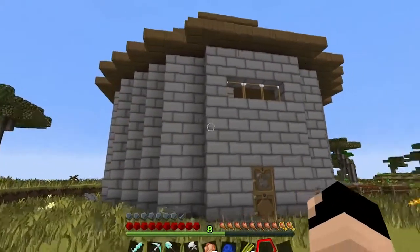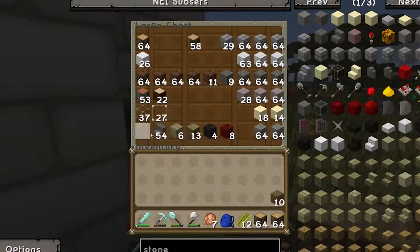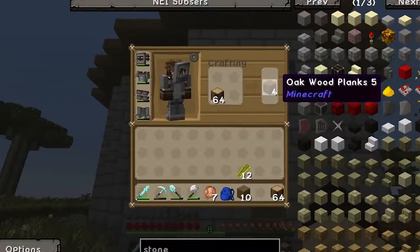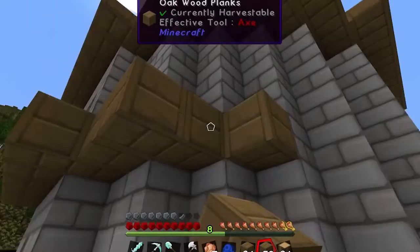But today, we are going to be building a balcony around our home, because I really want to have a balcony. So let's go ahead and get some oak wood, because that's what I'm going to build it out of. Let's turn about a stack of it into planks. We'll just follow the outline of the house, and I think I'm going to make the balcony three planks wide.